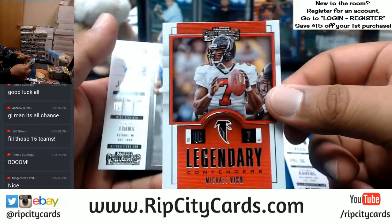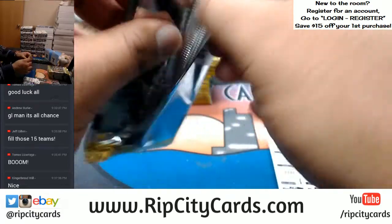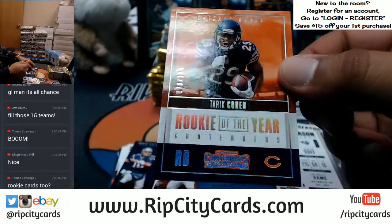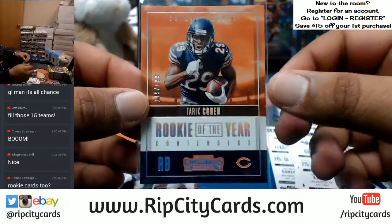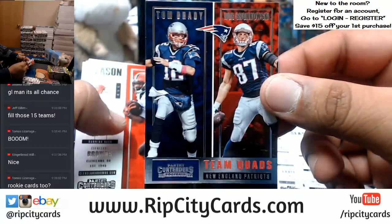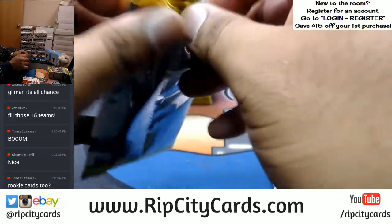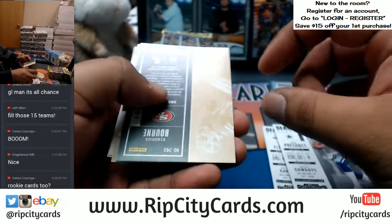This is an insert — that'll ship. That's pretty dope, Mike Vick. Rookies of course ship, inserts ship. What will not ship is the veteran base. We got a Tariq Cohen, numbered to 199, for the Bears. These cards are sweet looking. This is also an insert so that'll ship. Veteran base will not ship, but if it's a rookie or insert it'll ship — those will get randomed between the five spots.